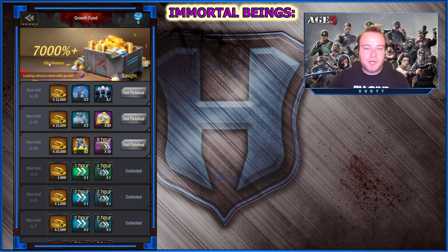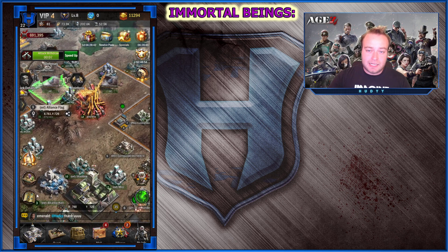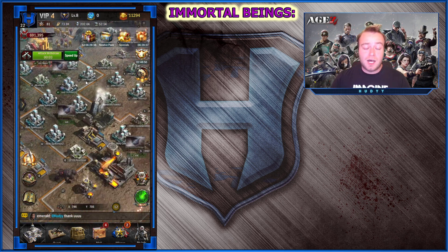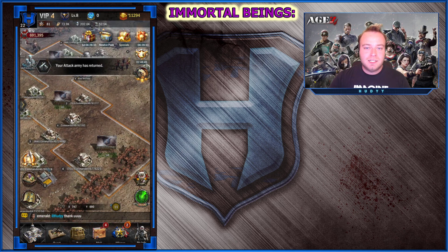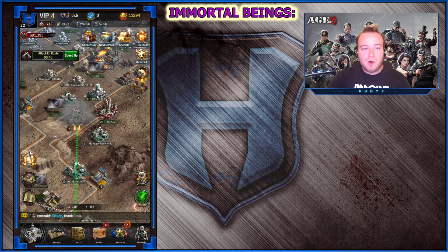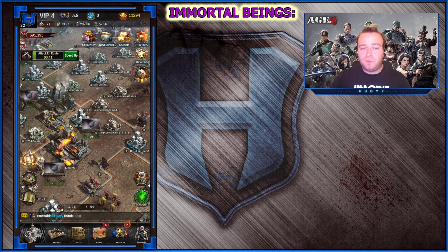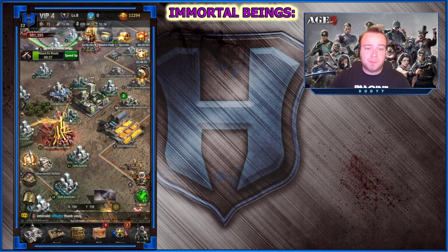How to build a territory? You're trying to connect as many benefit buildings as possible with the alliance flags. The alliance flags cost gold — the first ones are very cheap, but with each flag you create, the price keeps increasing. Once you are satisfied with your territory, it's best to use all flags possible before redirecting your attention to gaining power.